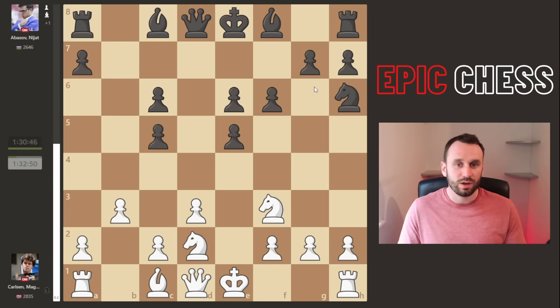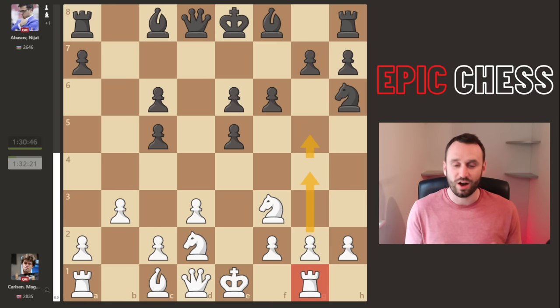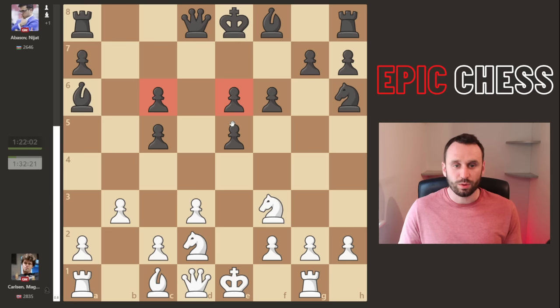The pawn was protected with f6 and Magnus just carries on with slow development. After knight h6, developing and looking to come back, keeping an eye on some key dark squares, Magnus now unleashes it with rook to g1. He's not castling kingside - he's going for the throat in this game. Abasov continues with bishop to a6, which is an ugly piece - can't really find a good diagonal with these pawns being where they are.